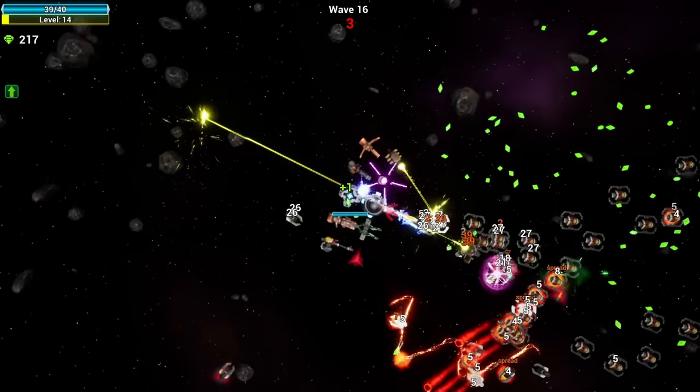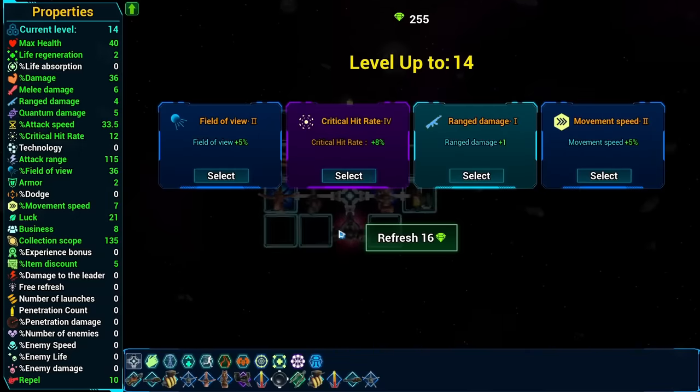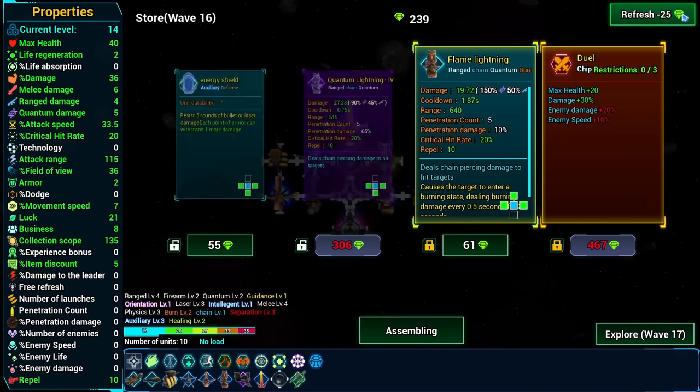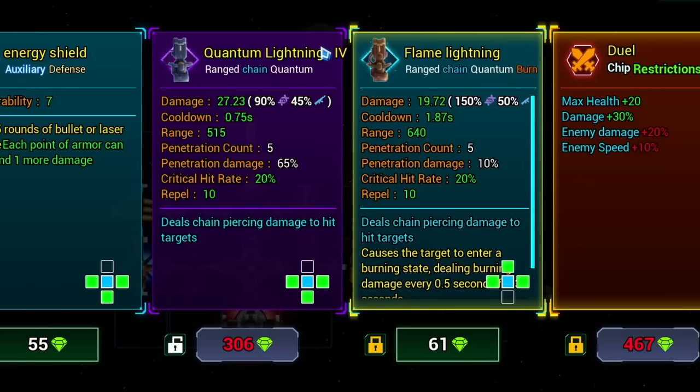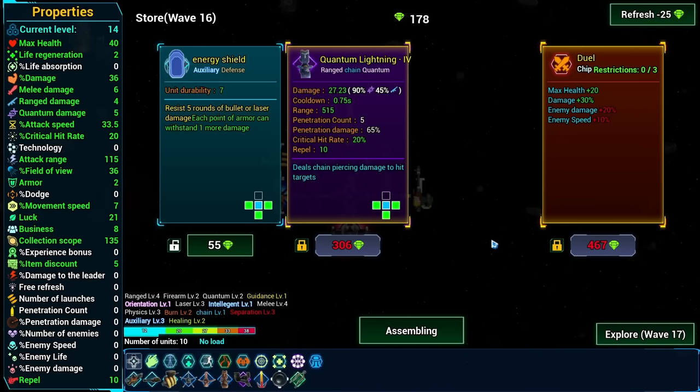And these wave durations are not equal - this one's already over with, oh so much money we didn't pick up - that kind of hurts. But at least we can get more crit rate. Let's refresh once. Quantum lightning - that's basically exactly this but it doesn't burn. It's level four though - need to hold on to you. And then I'll buy this just so I can get it out of the way.